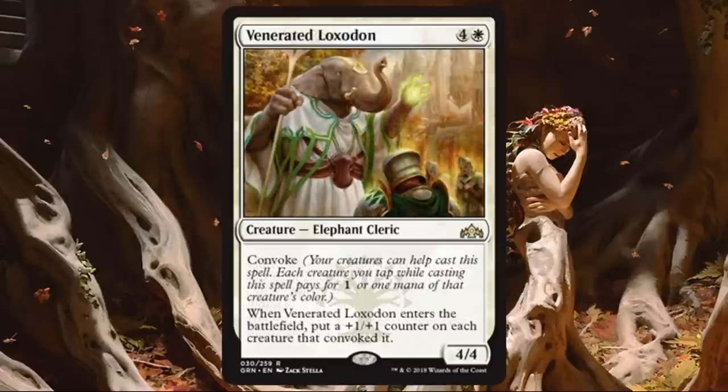Venerated Locket Out. This one's a rare, so it's better and it should be. A 5 casting cost 4-4 with Convoke — and when it enters the battlefield, put a plus 1, plus 1 counter on each creature that Convoked it. Potentially you could be adding 9-9 worth of power and toughness to the battlefield when you play this creature. That's kind of insane. Won't always happen, but even getting 6-6 or 7-7 could definitely be worth it. I'll play this and be extremely happy with it.